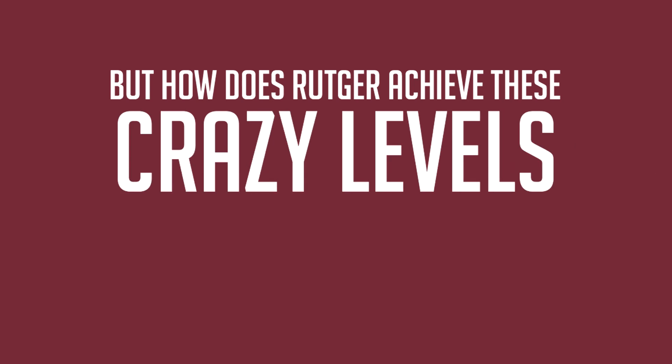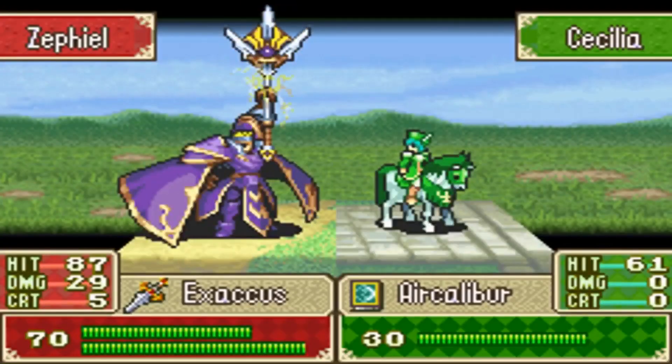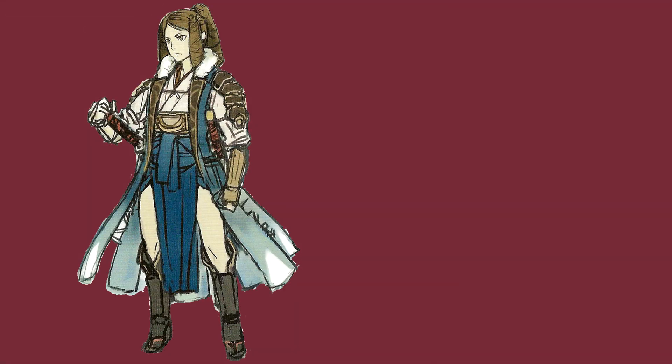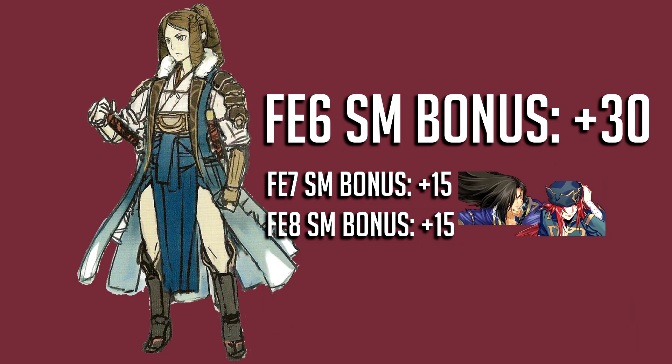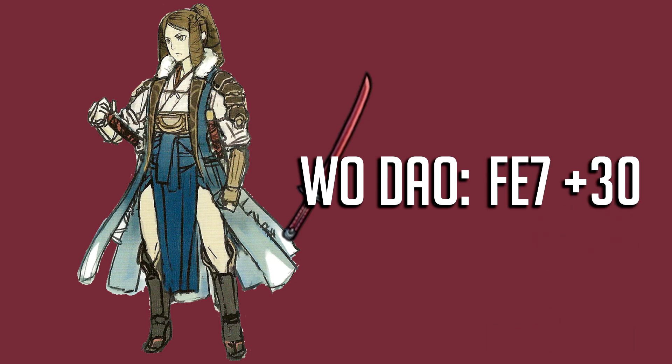But the question remains: how does Rutger achieve these crazy levels of critical hits? Fire Emblem 6, despite being my favorite Fire Emblem game, has a ton of abusable and broken mechanics. For starters, Swordmasters in this game have an innate plus 30 bonus to their critical hit, which later gets nerfed in future iterations. The Wo Dao also makes its debut in Fire Emblem 6, but unlike future versions giving plus 30 to innate critical hit, the Wo Dao in FE6 gives you plus 40 to your critical hit.